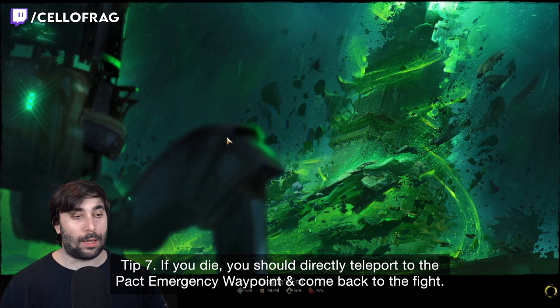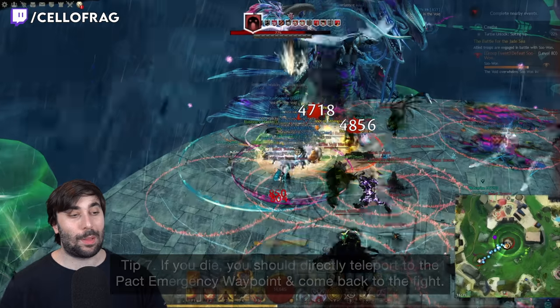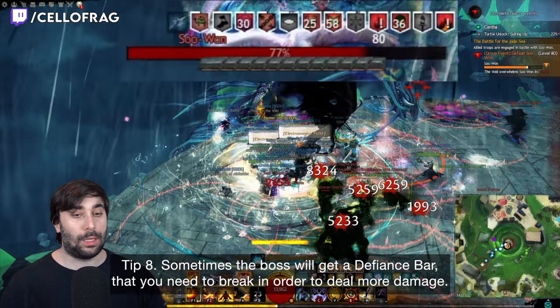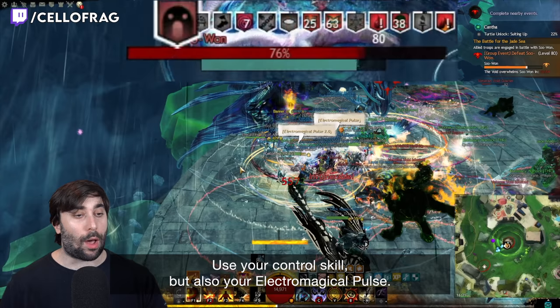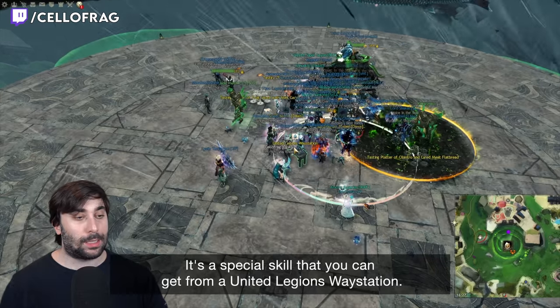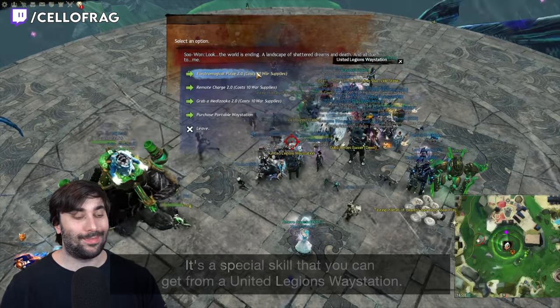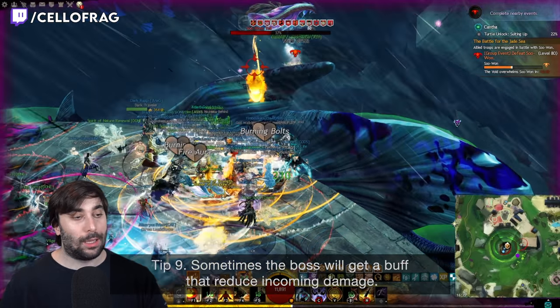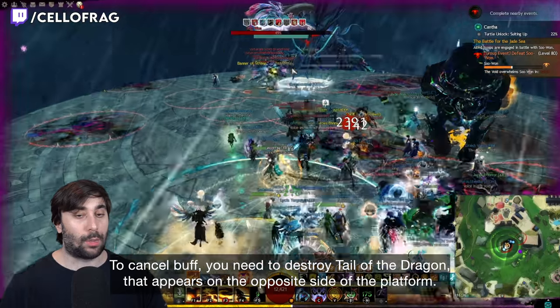Tip number seven: if you die, you should directly teleport to the packed emergency waypoint and come back to the fight. Tip number eight: sometimes the boss will get a defiance bar that you need to break in order to deal more damage. Use your control skills but also your electro-magical pulse — a special skill you can get from a unity legends waystation. Tip number nine: sometimes the boss will get a buff that reduces incoming damage. To cancel this buff, you need to destroy the tail of the dragon that appears on the opposite side of the platform. Always follow your commander.